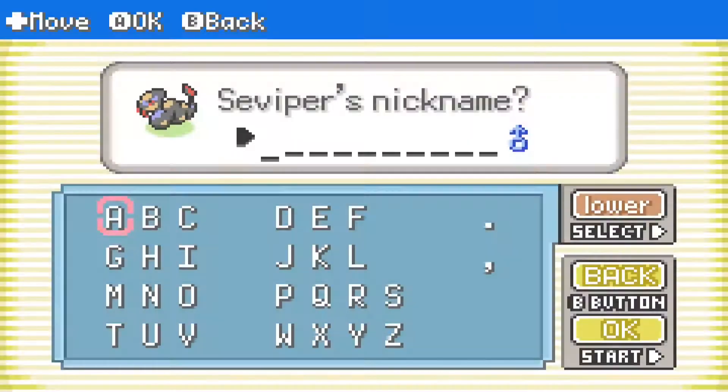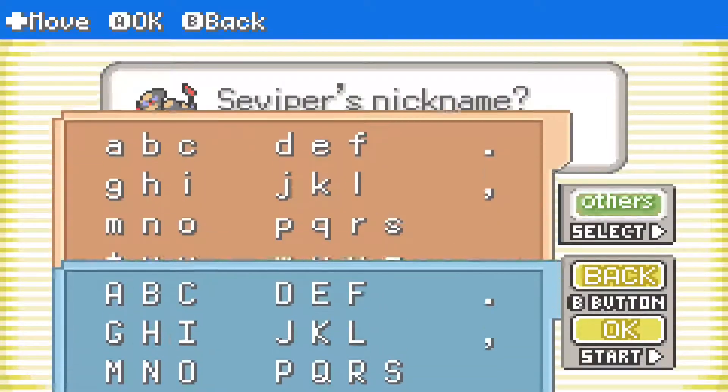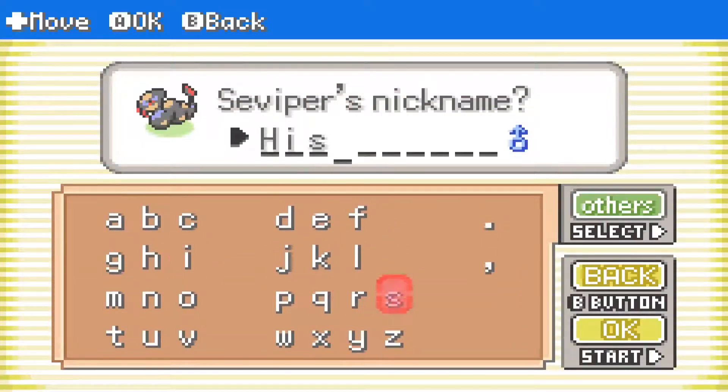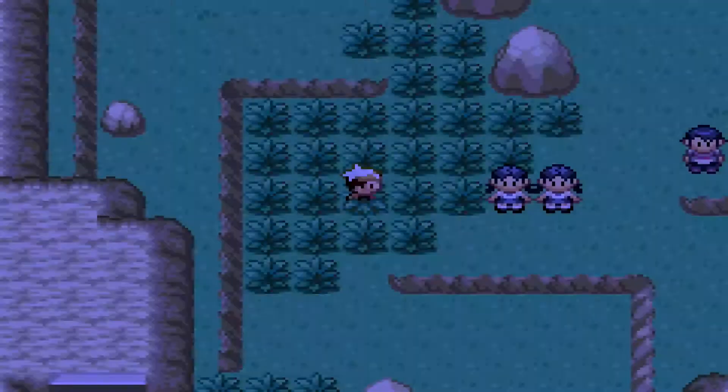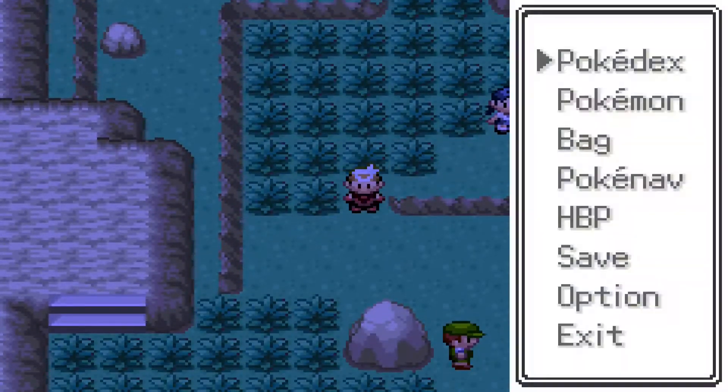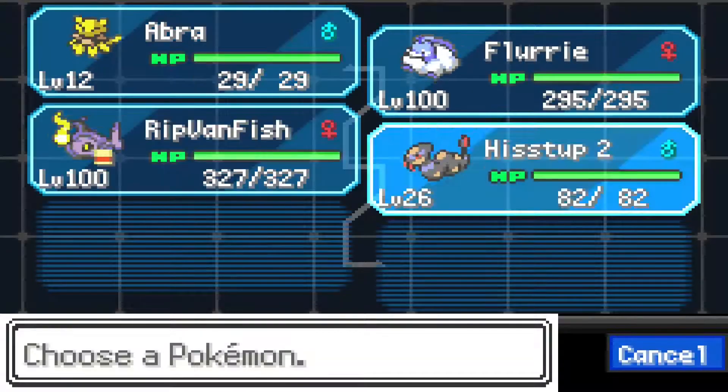This Seviper - we're going to name it, assuming it has the right ability. Otherwise I will not be using it. We're going to name it Hisdup2, because we've run into an issue. I was going to originally use our Hisdup, but the way the game works, if a Pokemon is level 100 when you reset their EVs, you cannot gain any more EVs unless you artificially lower their level.